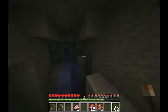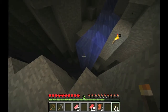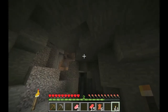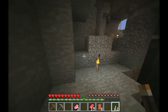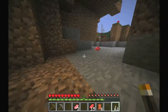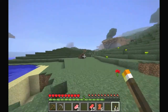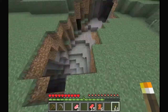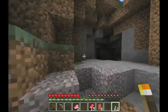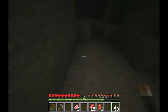Instead of just jumping in blindly — most caverns I go into have a top to them — I'm gonna need a lot more torches than I probably have now. There's another cave over here which I think links to that cavern, and it kind of looks like it does. That way there's less chance of me falling and killing myself.